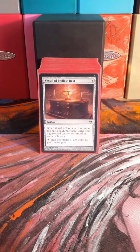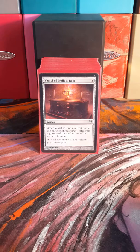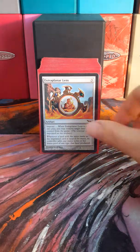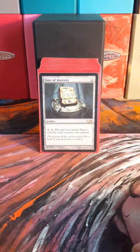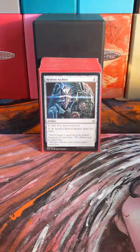Vessel of Endless Rest can be good for a lot of things — it's helped me put dragons back into my library, but it also stops graveyard decks from doing their shenanigans, so it really is just a good card. Extra Planes Lens makes a lot of extra mana. Slate of Ancestry is great because usually we don't have cards in hand, so it's good to draw a whole bunch of cards. Hedron Archive.